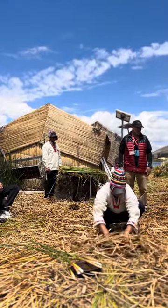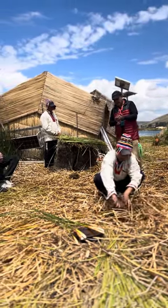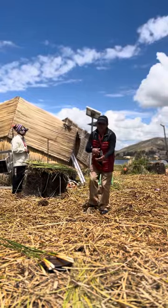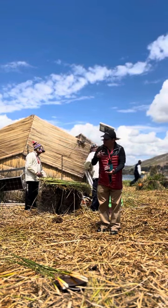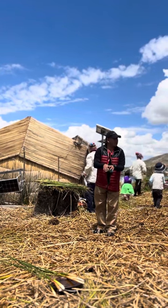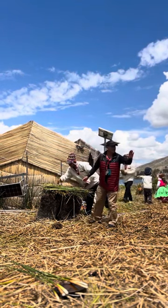They need to maintain the island because also, look at how it's rotting. If they leave it like that all the time, water will come through. So they need to add new layers — every month at least, once a month, new ones. This decomposition could be very nice for agriculture, but they don't use it much. That's why one island lasts only 50 or 60 years.